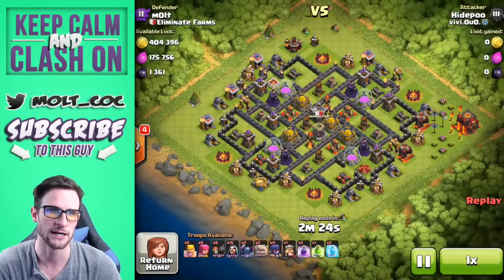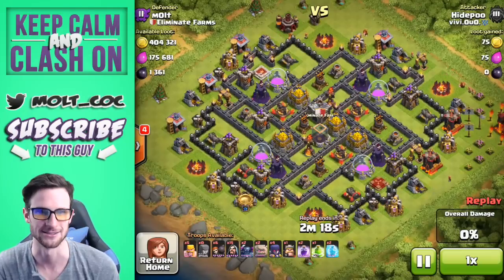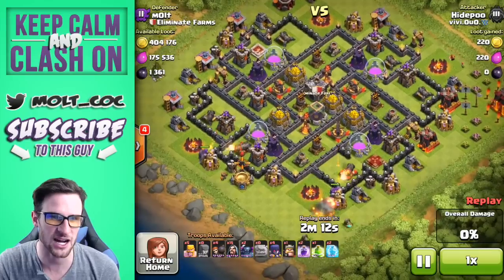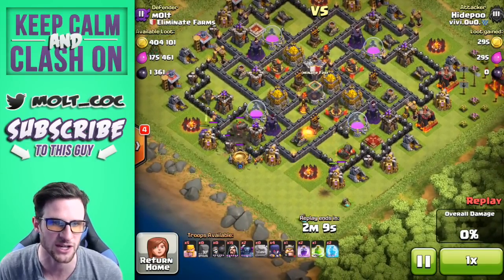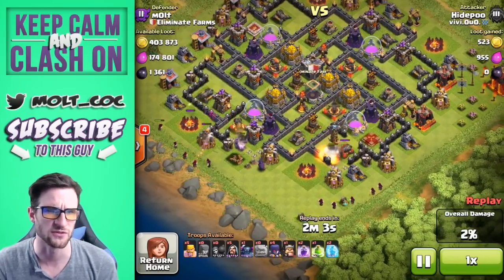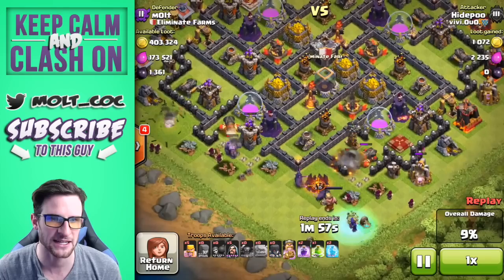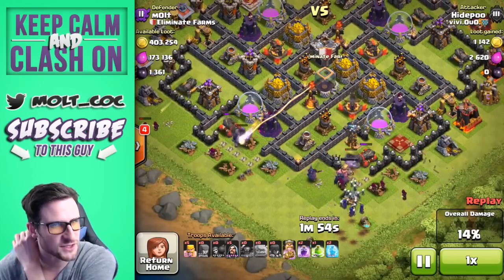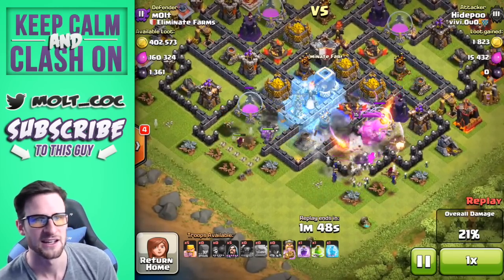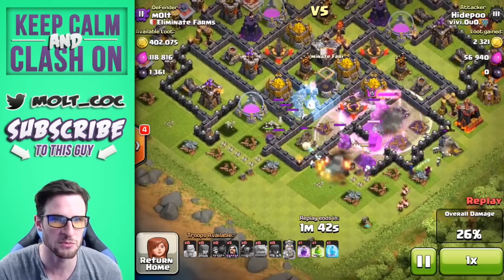This one actually went pretty well. The guy had 400,000 gold he could steal, but he doesn't because the base works really well. You can see he starts off with a GoWipe — he drops off both of his golems right there, then drops off his PEKKAs way too soon in my opinion. He needed to drop off his wizards first to get them in there. You can see his king, wizards, and witches are all heading in. My multi-target inferno tower is already doing work on his golems, and he drops a freeze spell but it doesn't help too much.